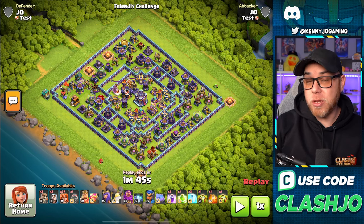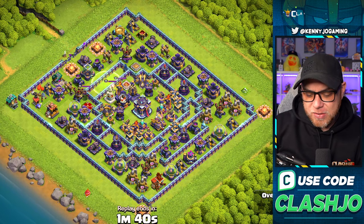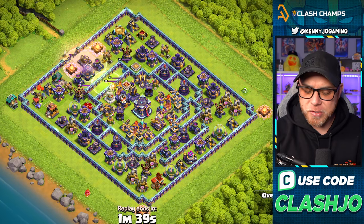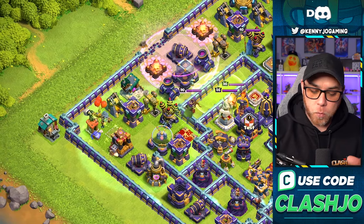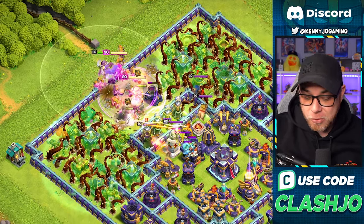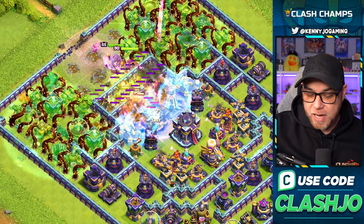Based on that statement about funneling troops in a different way, this made me think of a really old style of attacking where we used Valkyries to clear out the cores of bases. This is one of those concentrated bases where defenses are all in the core, really trying to combat stuff like the Root Riders. We use a jump spell and a rage spell with a super wall breaker to open up the center compartment, but we're going to use Overgrowth on both sides, essentially creating that funnel to the core. We've got the king, queen, warden, and 37 Valkyries going in with freeze spells, a rage spell, and a poison spell for the clan castle troops.